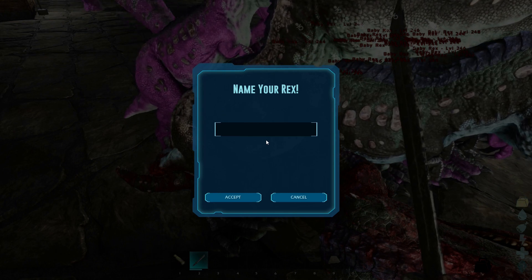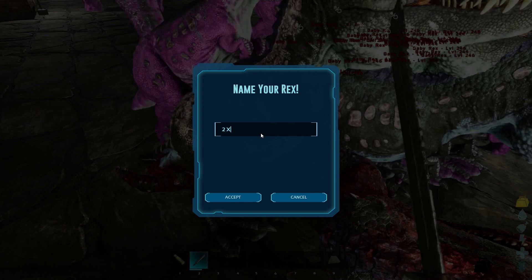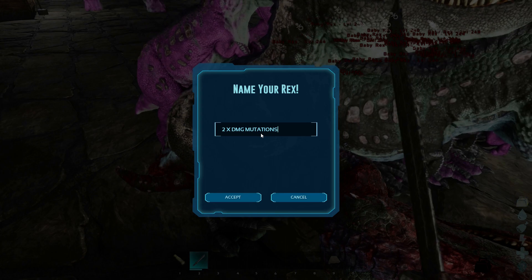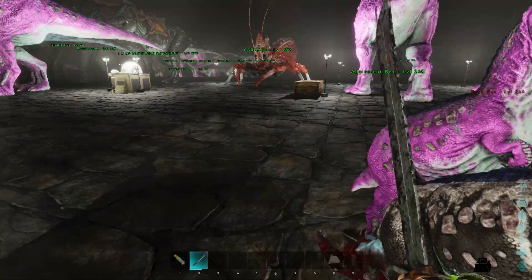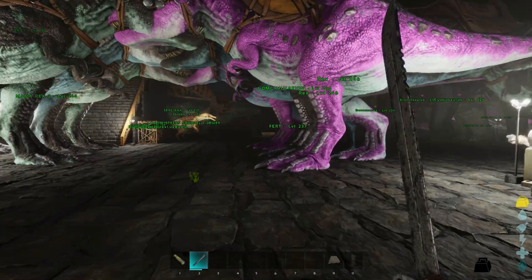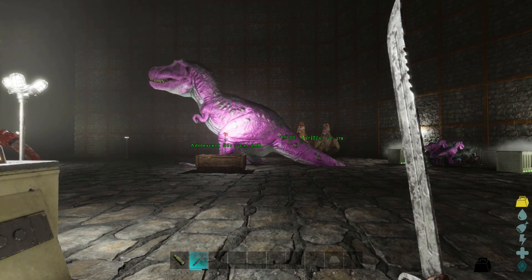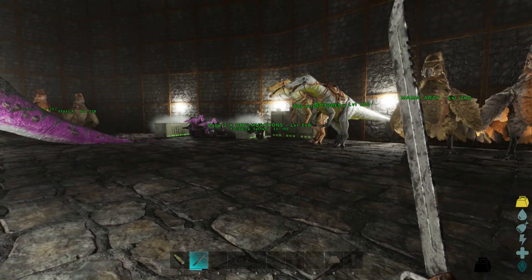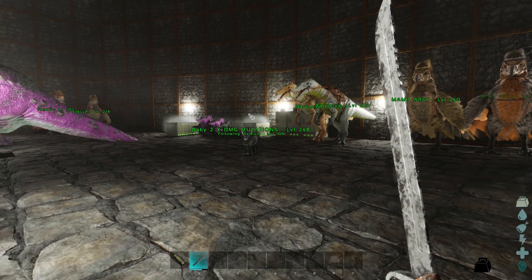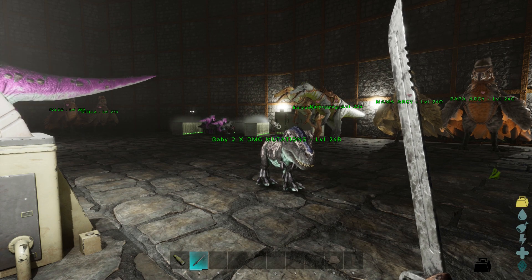Whilst I'm waiting for my Rexes to lay eggs - predominantly lay eggs - it takes quite a bit of time. So what I've been doing is keeping busy with my base, just upgrading it and making certain modifications and finishing certain parts of it. This is the next of the damage mutations. I'm currently on the second damage mutation, so I still have 18 more to go before I get there.